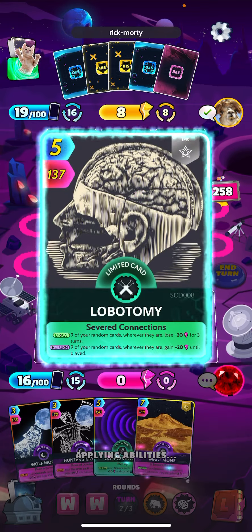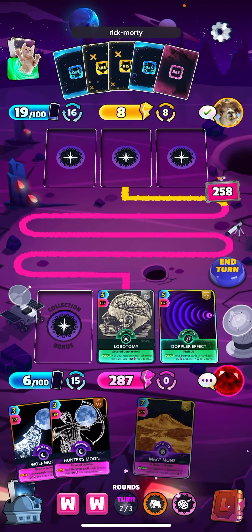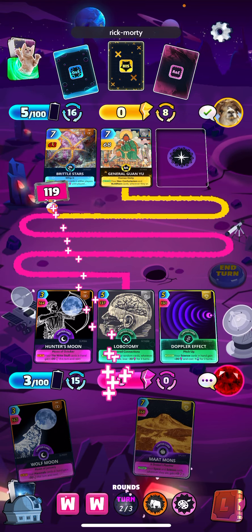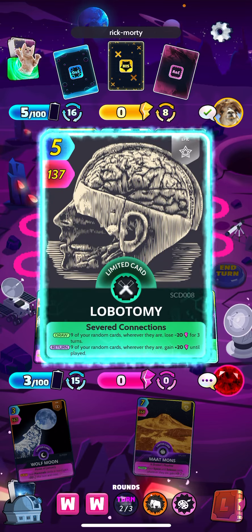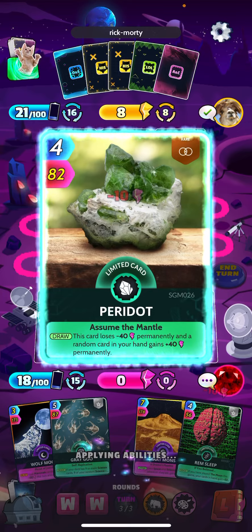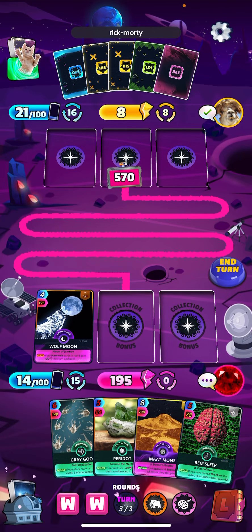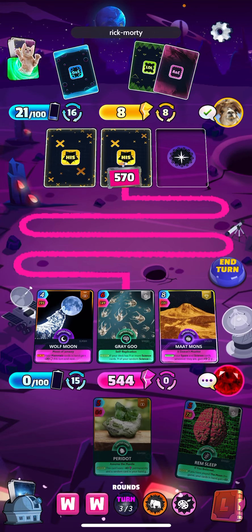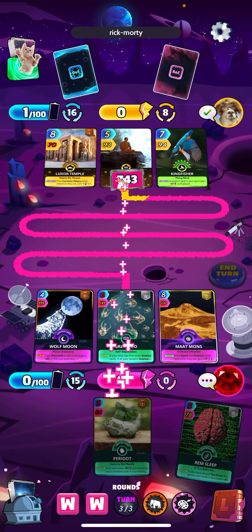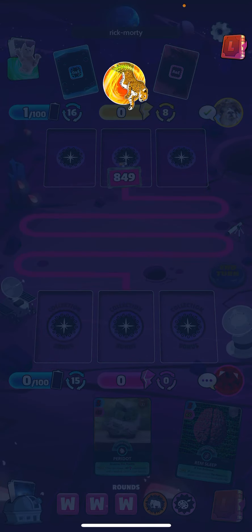I think it's probably a bot — I see a little hyphen there in the name. Here's our Doppler. Let's try to end this game so we can hopefully match up against something a little bit better — really like to put my deck to the test. Here's our Rem Sleep trigger, nice plus 22 perm. Let's go ahead and drop Mons. He ain't winning. That's gonna be game — not even close.